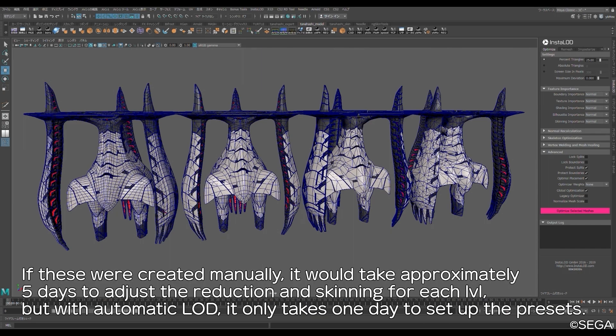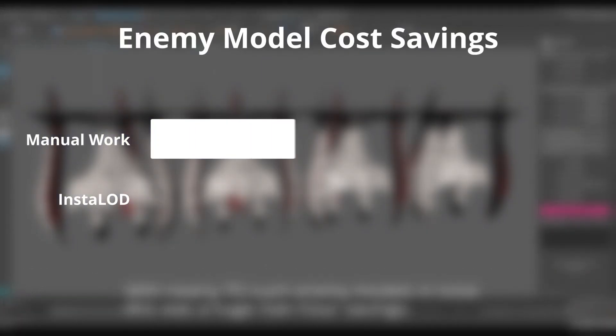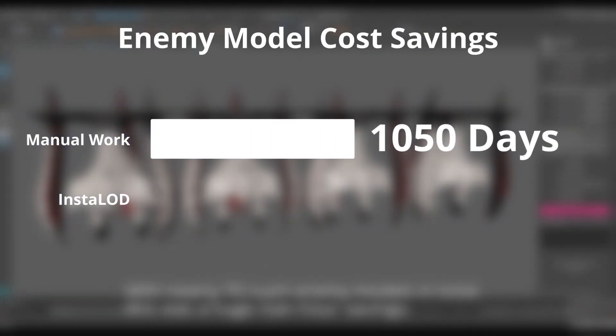With nearly 70 such enemy models, the manual work alone would take 1,050 days — and that's only for this set of enemy assets. With InstaLOD, this time would be shortened to only 70 days, a massive amount of reduction in man hours.